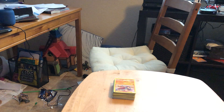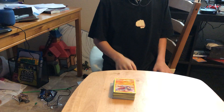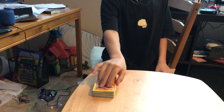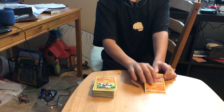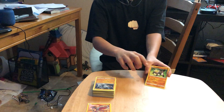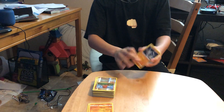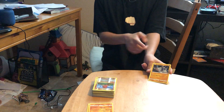Hi guys and welcome back to my YouTube channel. Today we are looking at my fighting type deck. First we have Hitmonlee — I put Hitmonlee in because of his Mega Kick attack. Next we have Passimian — I put Passimian in here because of his hit points. Next we have Stonjourner — I put him in here because he does 70 damage and also his hit points.